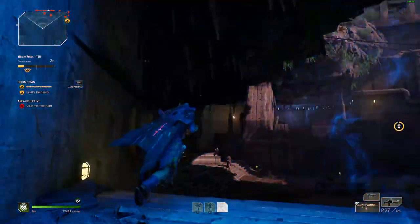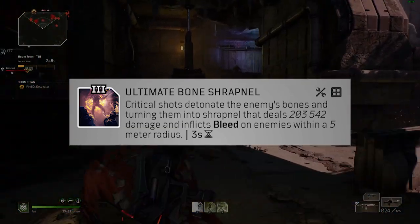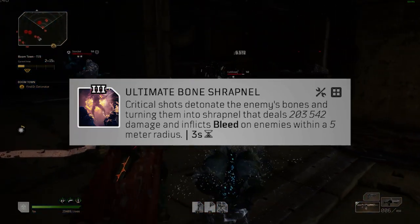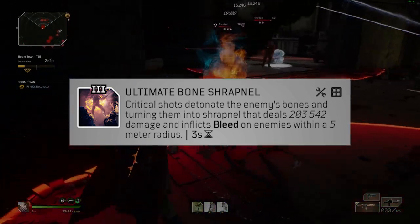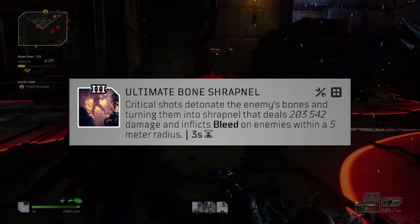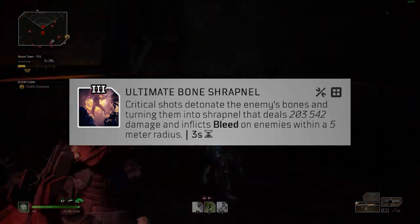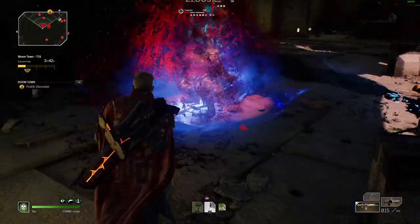The next one on this list is very similar, and I usually like to run these in tandem — the first and second being Ultimate Bone Shrapnel — because they're both activated the exact same way. Ultimate Bone Shrapnel, whenever you critically shoot an enemy, will explode dealing damage not just to them but everyone around them, and also inflicting everyone with bleed. I like running these together because a single critical hit inflicts huge amounts of AoE damage and puts both the bleed and burn status on enemies. I like to have mods that increase my damage against burning or bleeding enemies, so it's a really reliable damage increase.